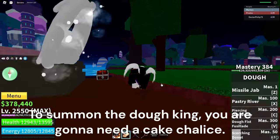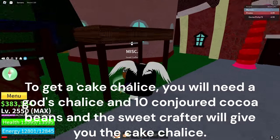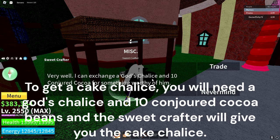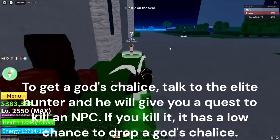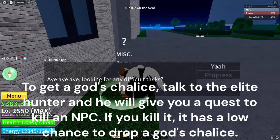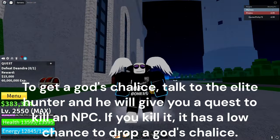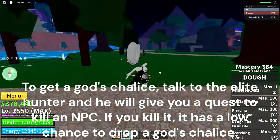To summon the Dough King, you are gonna need a Cake Chalice. To get a Cake Chalice, you will need a God's Chalice and 10 Conjured Cocoa Beans, and the Sweet Crafter will give you the Cake Chalice. To get a God's Chalice, talk to the Elite Hunter and he will give you a quest to kill an NPC. If you kill it, it has a low chance to drop a God's Chalice.